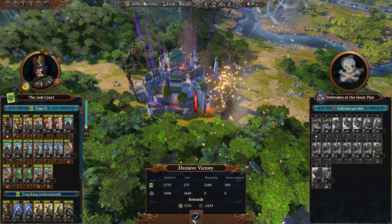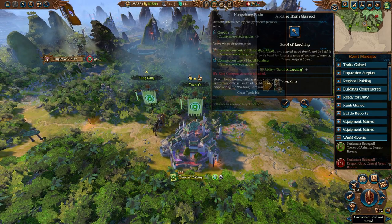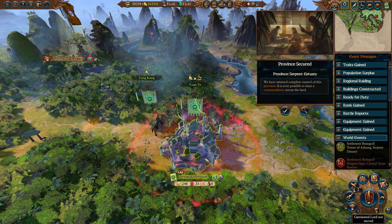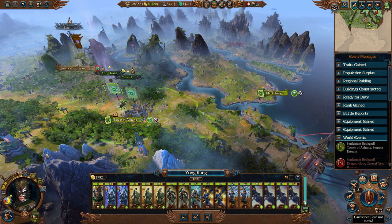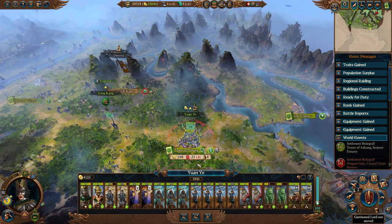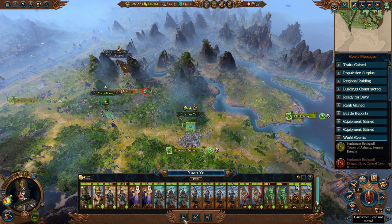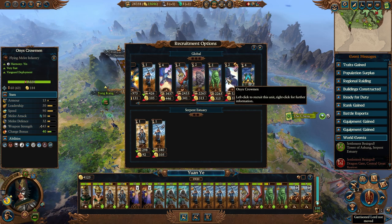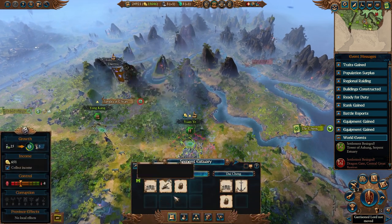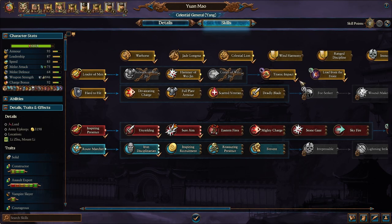We'll just auto-resolve that one. Claim back the Tower of Ashung, which is one of the points you have to claim on the Realm of Souls map. We'll have young Kangas go back, fly the Emperor's flag and defend the Wily Village. Meanwhile, can we wait four turns for a Moonbird or a War Compass? I think we can for a Moonbird. We'll give the Tower a Tea Parlor for more growth and continue on our way slaughtering the defenders of the Great Plan.